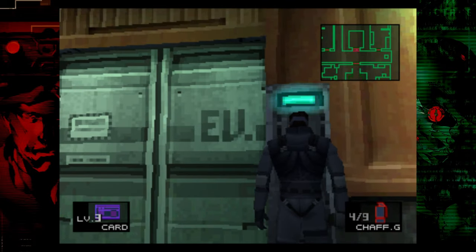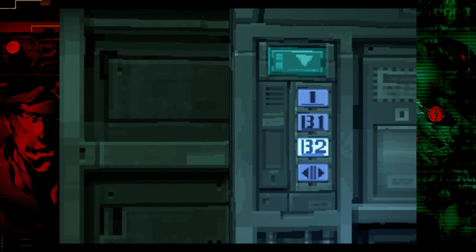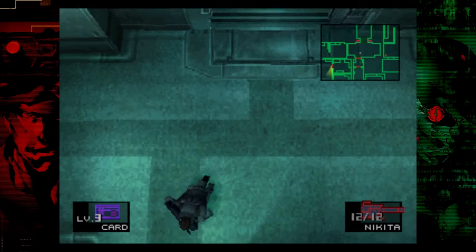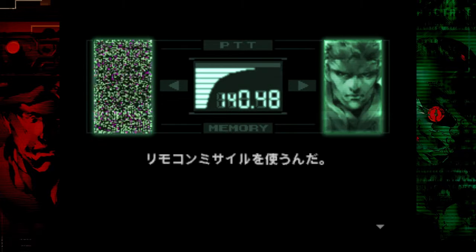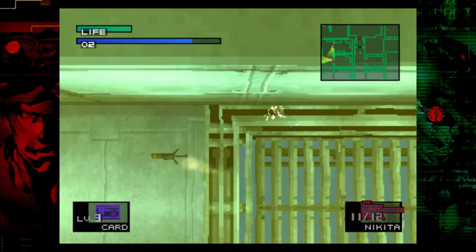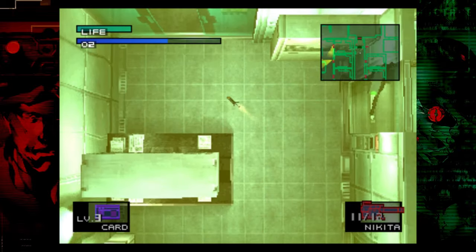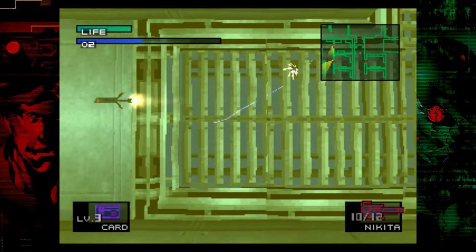Then go back in the elevator and go down one more level. Once you're here, equip the Nikita since we're going to use it in just a second. Go through both of these doors — we'll get hit with a cutscene and then a codec call. Once you've skipped that, fire the Nikita and hopefully get the first missile where it needs to go. A little trick with the Nikita to keep it from speeding up: just wiggle it a little bit, whether you're playing with the D-pad or the analog stick, to stop it from taking off.